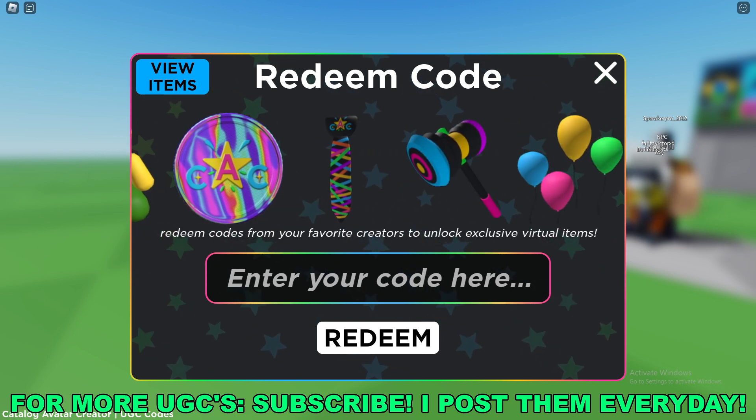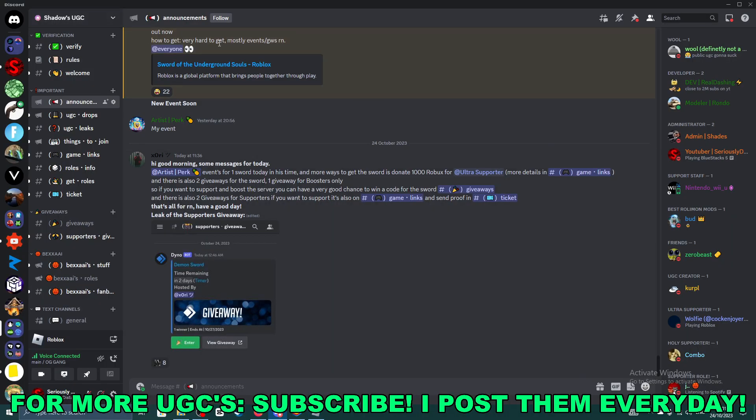And then to actually get the codes to redeem, we're going to need to go over to the Shadows UGC Discord — I'll have the link to it in the description below.